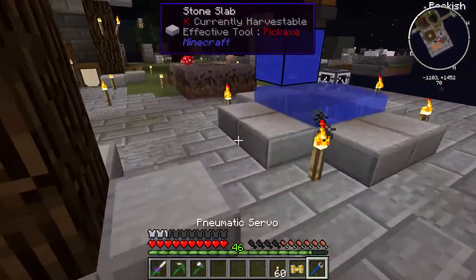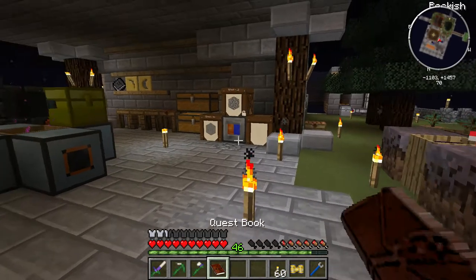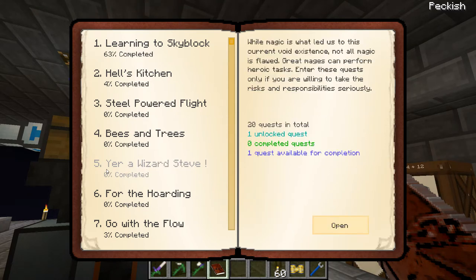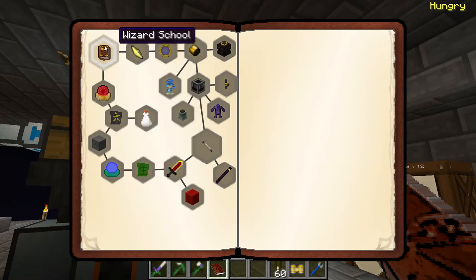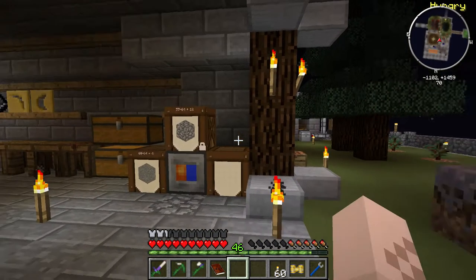That's made - now let's consider doing some quests in the book. It's quest time! This one opened up: 'While magic is what led us to this current void existence, not all magic is flawed. Great mages can perform heroic tasks...' It looks like we've got some stuff here. I don't think we're going to get into this episode, but we'd have to make a Thaumonomicon and a sacrificial orb. That'll be fun - we'll mess with that later.